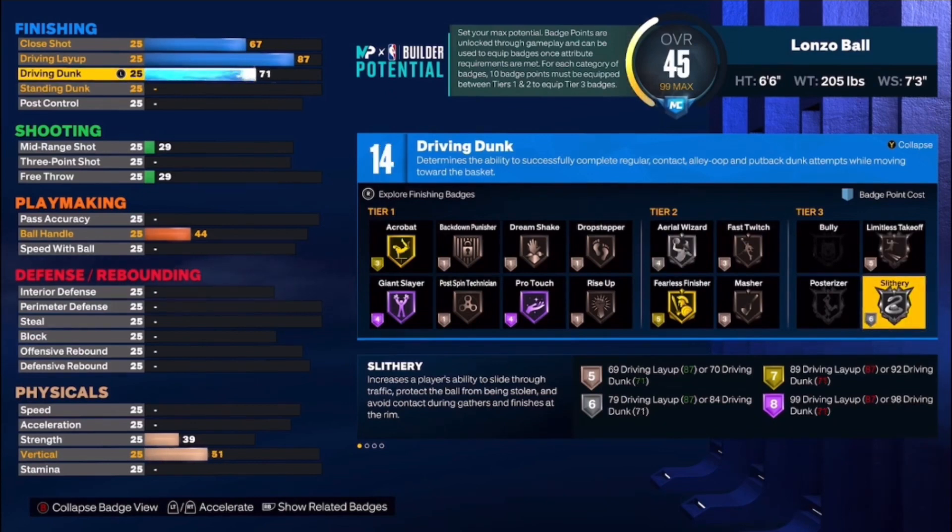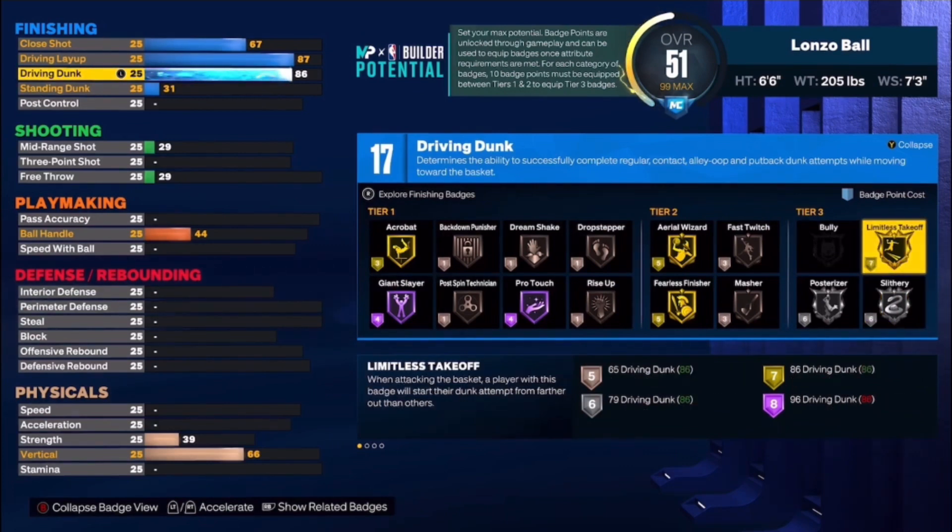We got the driving dunk all the way up to 86 because Lonzo can throw it down — he's got some hops. We haven't seen him in a while because he's been hurt, but we put the driving dunk up to 86 to get Limitless Takeoff on Gold. Limitless Takeoff on Gold is kind of OP — you'll be flying through the air with the right dunk packages. We left the standing dunk at 31.